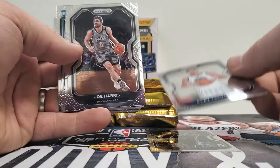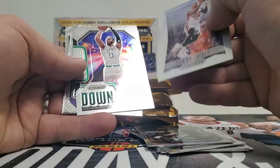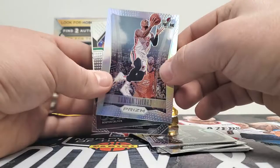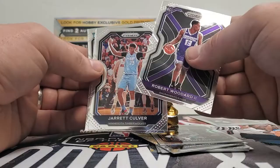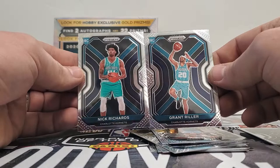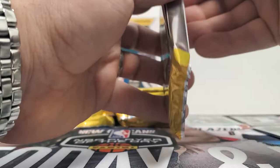Let's pick — Duncan Thompson, Joe Harris, Cam Reddish, Juan, Kevin Knox, Damian Lillard. Is that just the Silver Prism this year? I like those, those are cool. Dame, a downtown Jayson Tatum. And then we start getting the rookies with Robert Woodard. We'll set the rookies aside. Jarrett Culver, Grant Riller, and Nick Richards. We got the Hornets rookies, but not the ones we're looking for. Nothing too crazy in that pack.